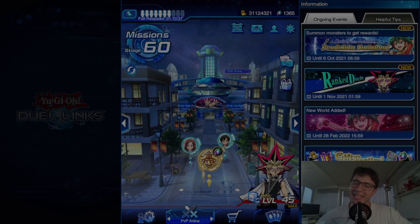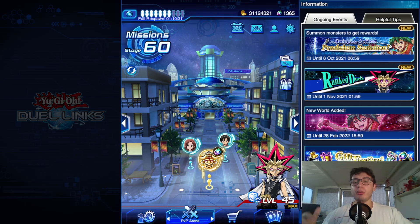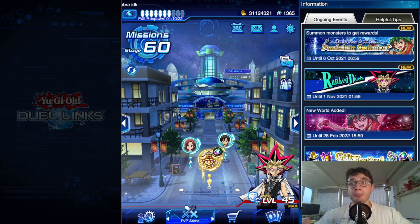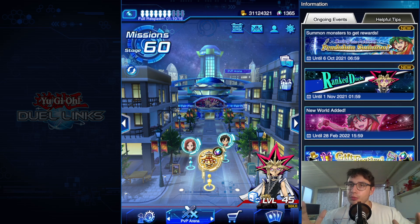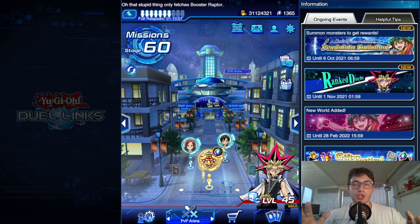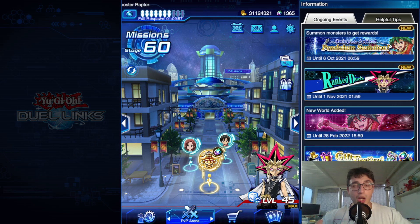Hello guys, it's Pep from Pep, back at it again, and today we are here with new Dark Magician support. We have access to Ebon Illusion Magician, actually it's a Rank 7 Xyz monster that is kinda an Xyz version of Dark Magician. This deck is pretty similar to the one I brought at the end of August, but now with Ebon Illusion Magician it's so crazy. If you enjoy the content please leave a like and subscribe — let's jump right into it.